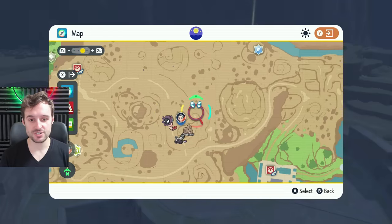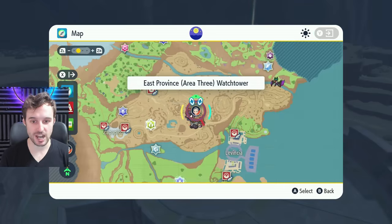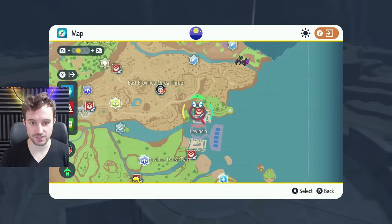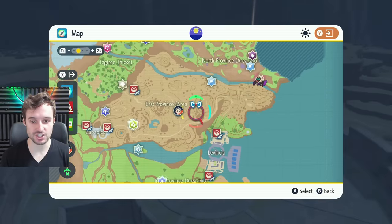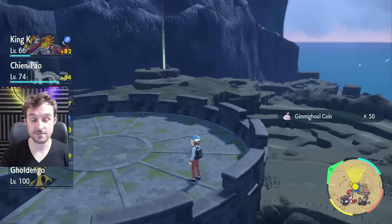For people who still need coins, we are going to go through all the remaining chests. The next one is right here at East Province Area Three — it's a fly point in the middle of the mining area, just northwest of Levincia. We'll be able to get our next chest right here. That gets us another 50 coins.